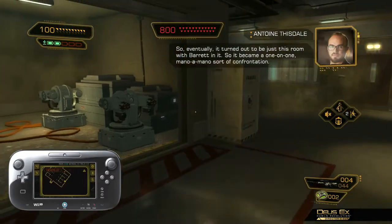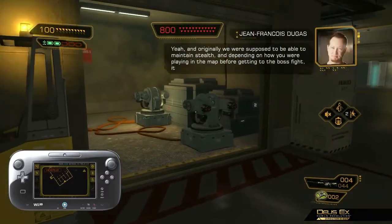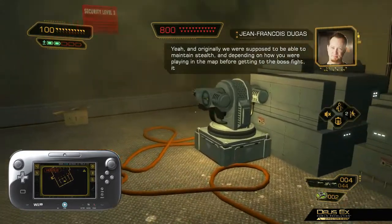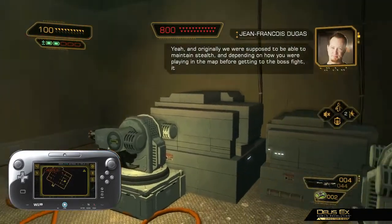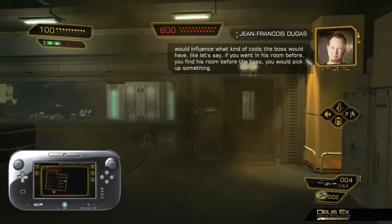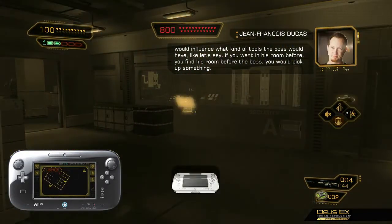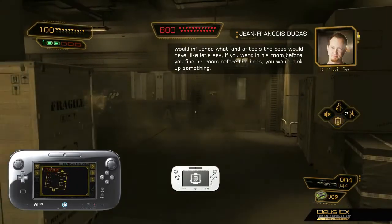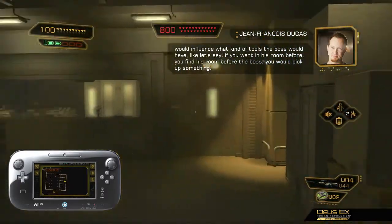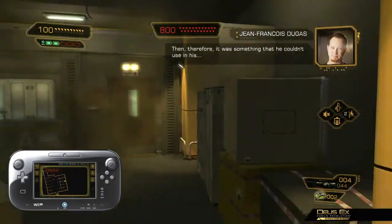The new areas of this level provide access to weapons that can prove to be useful in your fight against Barrett. Take these gun turrets, for example — if we can find a terminal, we might be able to hack into them. There's a terminal in that room over there that might give us access to the gun turrets, but with Barrett on the prowl, it's too risky trying to get in through the door. Let's use the vent behind those boxes.